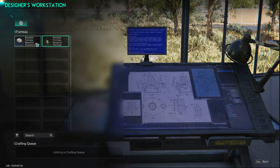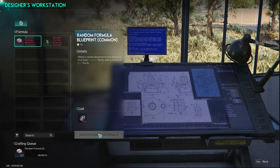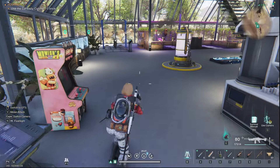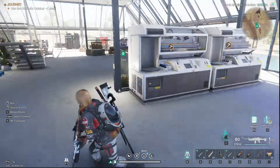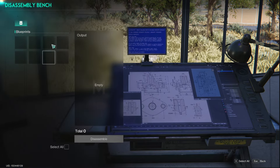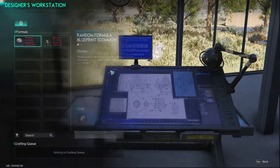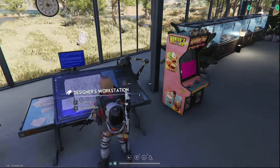You can use the Designer's Workstation to get tokens, and then you can spin those tokens to get a rare formula. Mixed color red bricks is what we got, and we didn't have that, so we learned it — pretty cool. That's how you use the Designer's Workstation. Make sure you're saving your blueprints to break them down so you can craft random new formulas.